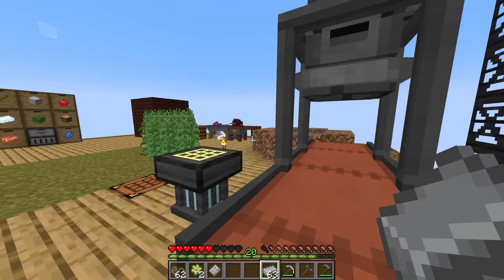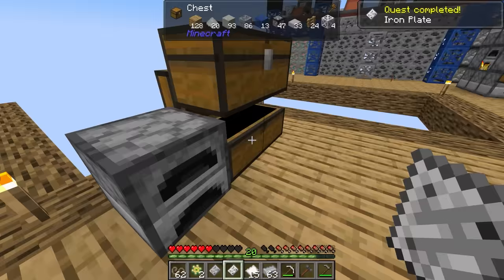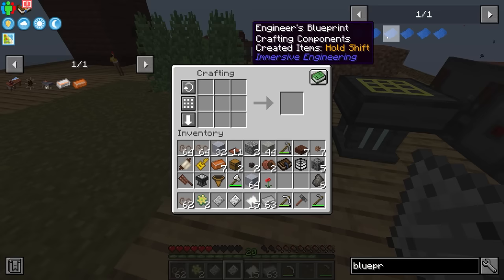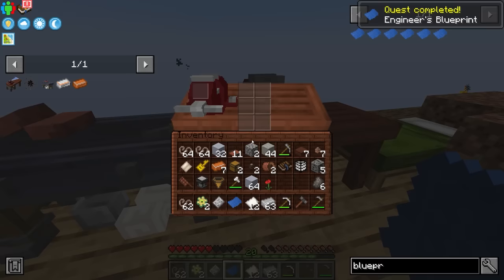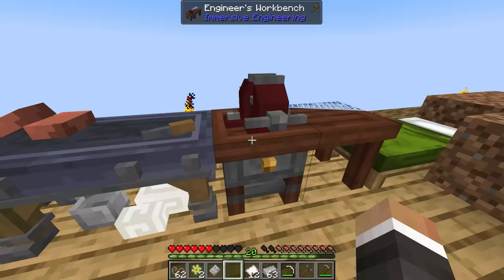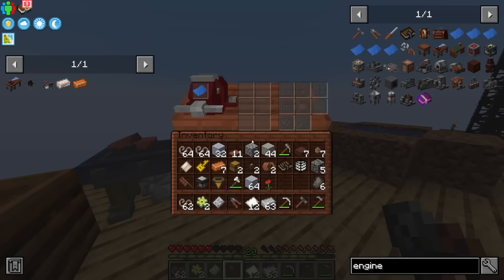We also need to make the engineer's blueprint for metal press molds — three paper, three blue dye, one iron plate. Also not going to be a problem. Let's do one of these to get the iron plate. We just need three paper, which we can make from leaves, and the blueprint for molds is this one. We are missing three blue dye, which we can get from three lapis. And this is where we need this previously made engineer's workbench, because now we can use this to make the gear mold for the metal press. It needs three steel plates and one set of engineer's wire cutters, which require one iron ingot and two sticks.